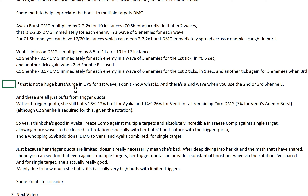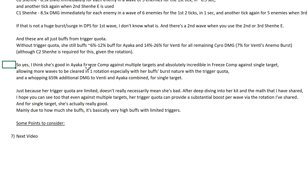All of these combine for a huge boost. There's also a second wave where you use your second or third Shenhe E — or second or fourth depending on what rotation. These are all just buffs from trigger quota. Without trigger quota, she still buffs 6 to 12% for Ayaka and 14 to 26% for Venti, although C2 Shenhe is required given the rotation — even for Venti. I think Shenhe is good in Ayaka freeze comp against multiple targets and absolutely incredible in freeze comp against single target. It's a whopping 659K additional damage to Venti and Ayaka combined for a single target. Just because her trigger quota is limited doesn't mean she is bad — after a deep dive into her kit and math, her trigger quota can provide a substantial boost per wave via the resistance shred. She gives very high buffs with limited triggers, but it's a huge boost in your DPS in that instant. If you think that's bad, Yula's burst would be bad too.